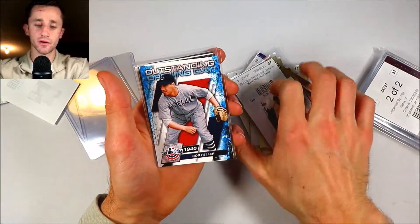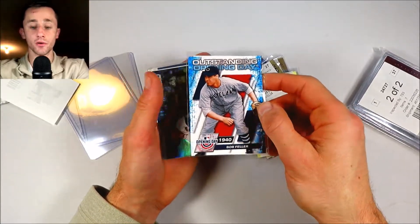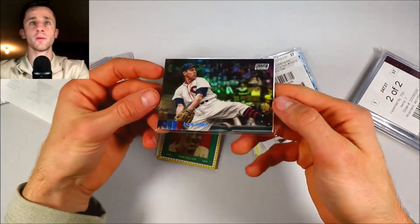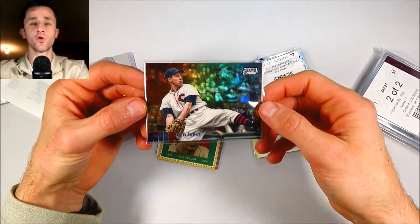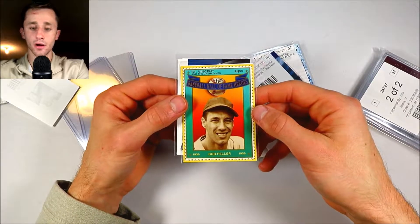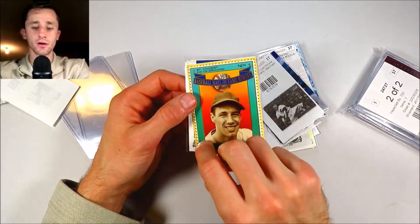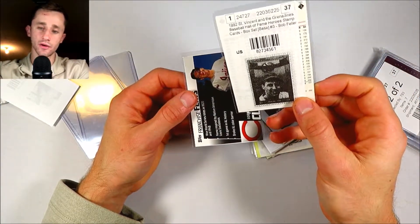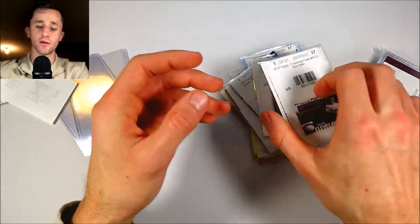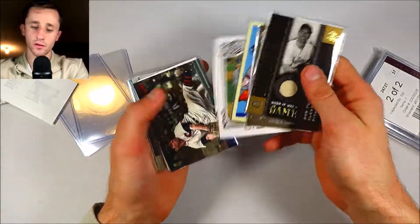Let's see here — another Bob Feller base from 2021 Opening Day. Of course he's the only pitcher to ever throw a no-hitter on Opening Day; that's one of his claims to fame. So that's a really cool one there. Another part of the rainbow — here's just the base chrome refractor. This is a really unique card: Saint Vincent and the Grenadines Baseball Hall of Fame Heroes from 1992. And then just the base franchise fees card — that one was probably the cheapest, only a couple pennies. So that's the first bag, some really cool stuff there. Let's take out the relics.